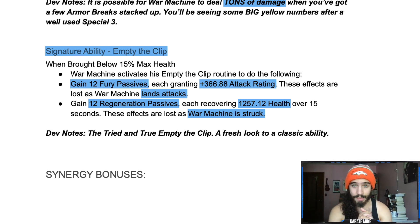With Empty the Clip, War Machine can gain 12 fury passives — not buffs — each granting plus 366.88 attack rating; these are lost as War Machine lands attacks. He also gains 12 regen passives, each recovering 1,257 health over 15 seconds; these are lost as War Machine is struck. Magneto is going to be really quick at reversing that and killing this guy, so Magneto looks like a solid counter. But the attack rating with Empty the Clip active, two armor breaks, and three furies is looking really juicy.